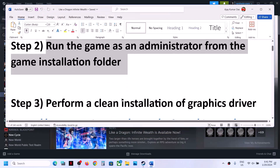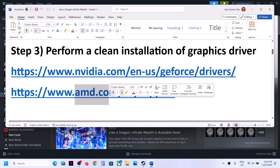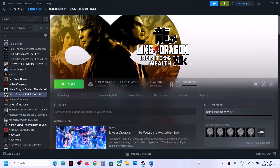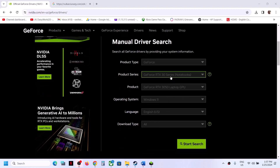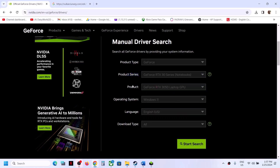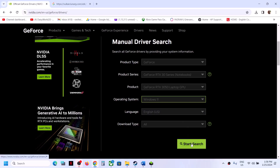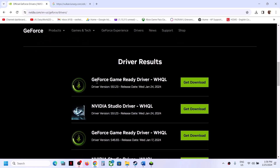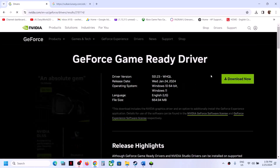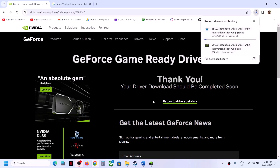The next step is to perform a clean installation of your graphics drivers. If you have an NVIDIA card, go to the NVIDIA website; if you have an AMD card, go to the AMD website. Select your graphics card, the right product type and series, and your Windows version — Windows 10 or Windows 11. Click Start Search. The latest GeForce Game Ready driver right now is version 551.23. Click Get Download, then Download Now. Once the download is complete, run the EXE file.